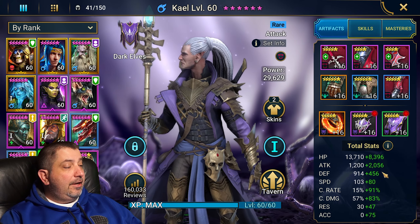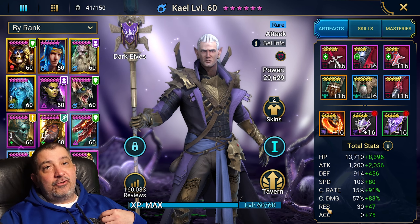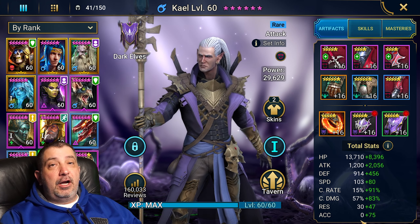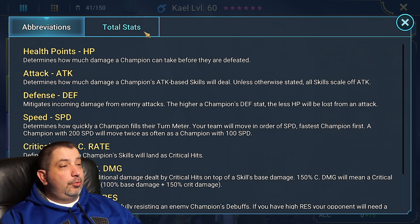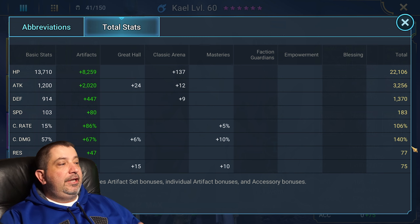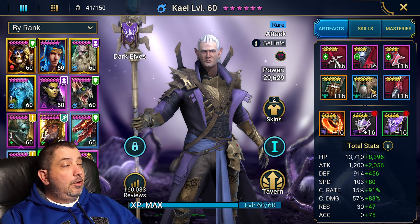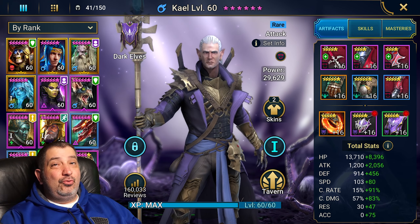Looking at my Kale build, I'm building to 100% crit rate and then to the accuracy I need. I have trash accuracy gear, so I can only get him to about 75 accuracy, which is fine for the content I want him to do right now. After that, I literally just put as much damage on him as I could — I got to 3200 attack and 140 crit damage. This is not the best Kale in the world, not even remotely close, but these are realistic numbers.